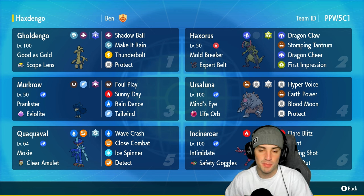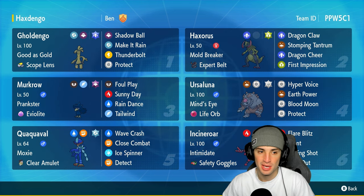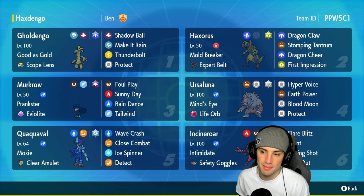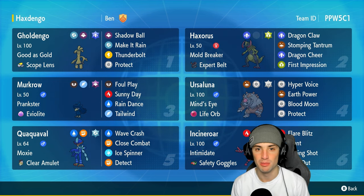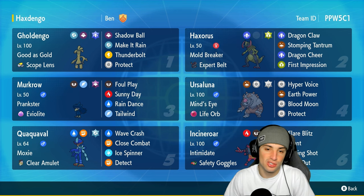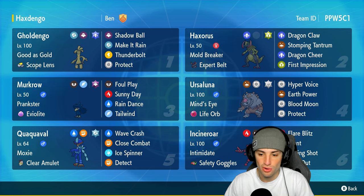Speaking of Dragon Cheer, we got ourselves Gholdengo with the Scope Lens and the Dragon Tera type. We terastallize Gholdengo into dragon typing, use Dragon Cheer onto Haxorus, and combined with the Scope Lens, Gholdengo can critical hit every single time it moves - that's huge, especially with Make It Rain being super strong. Gholdengo's got Good as Gold with Shadow Ball, Make It Rain, Thunderbolt, and Protect - a pretty solid moveset.